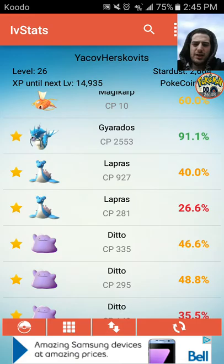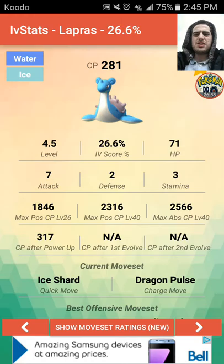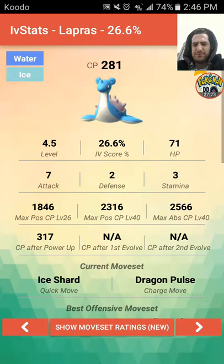The Laprases I caught — look how low they were. 281 CP after I powered it up, 927 after I powered it up. Look how low the attack is — 2 attack, 3 defense and stamina. I think this is why they don't want you to have IVs displayed, because there are some Pokemon that are just so ridiculously weak. How could I have found two Laprases and they're this weak? You can raise the CP all you want, but the IVs will never be better. It's disgusting.